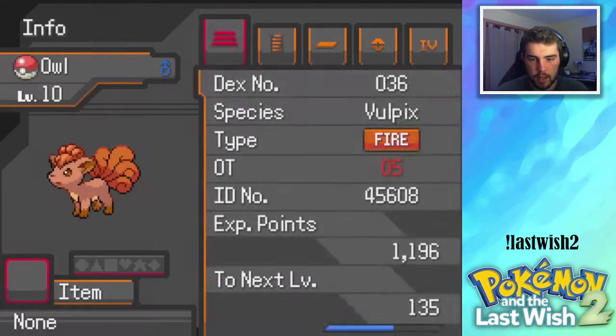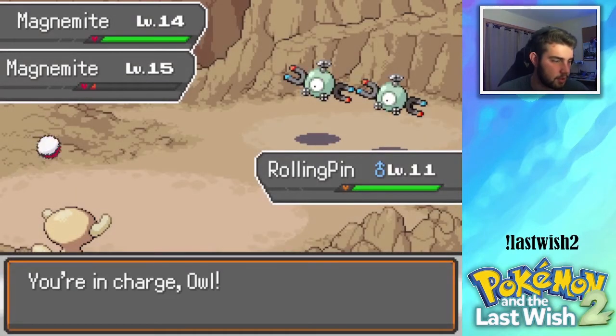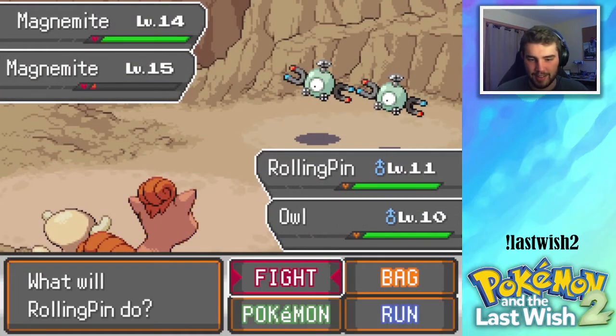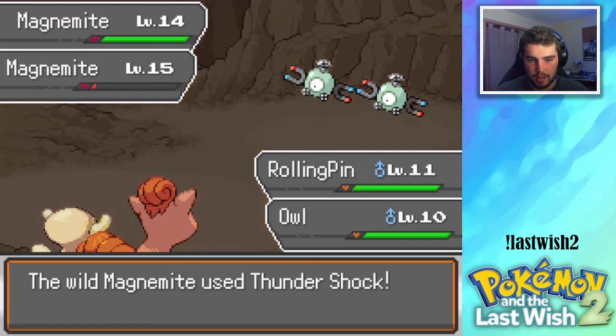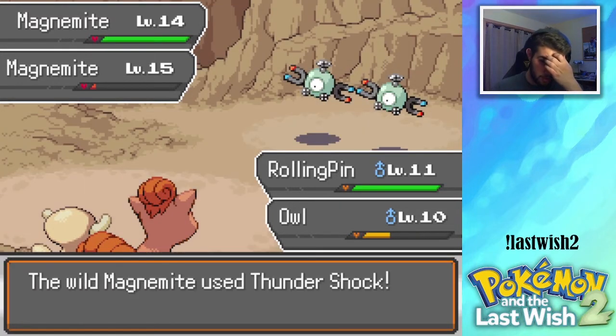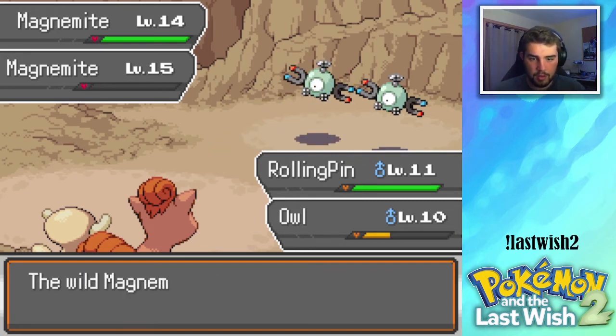We have a Fire-type move — why am I not thinking of that? We have Ember! Let's Sand Tomb that one and then Ember that. We can survive one Thundershock, right? Yeah, okay. Down you go.